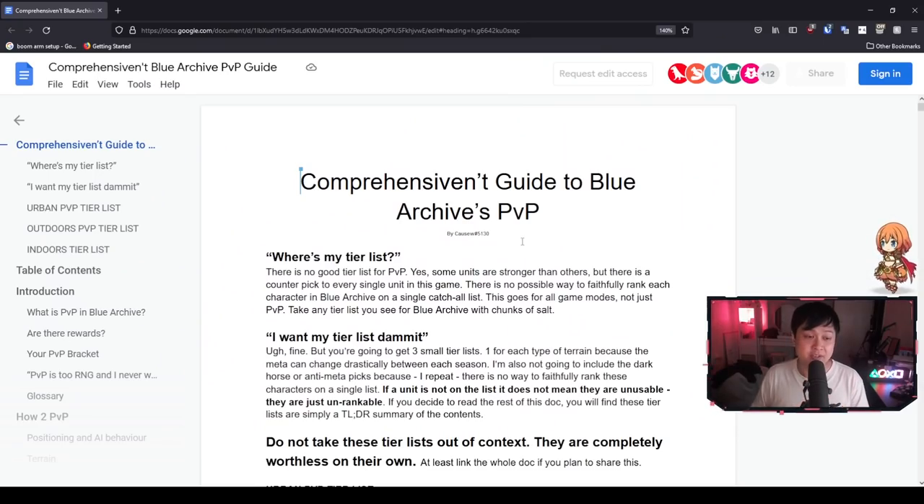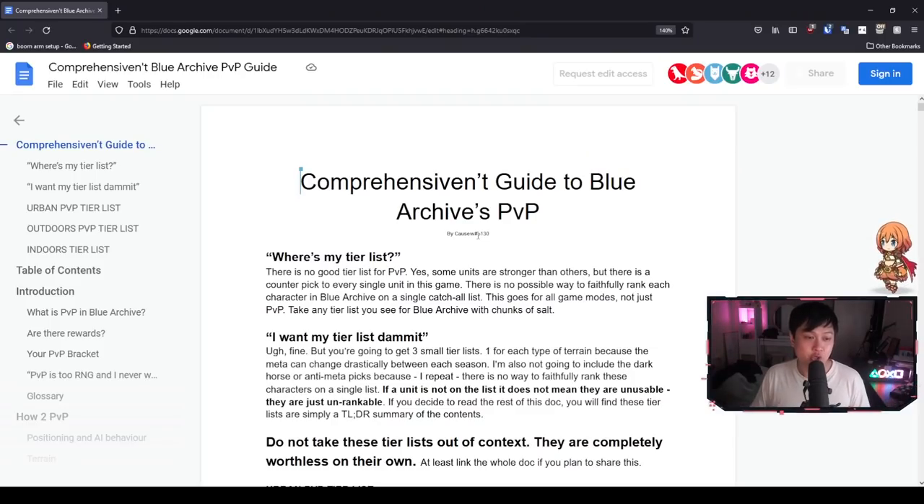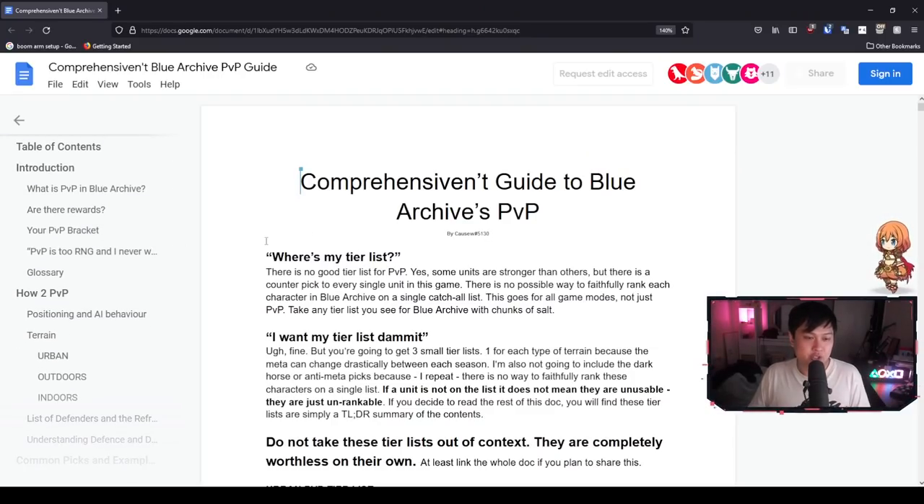What I have here is a document by Cause W — I'm so sorry for butchering your name — but shout out to them for this document because it is exceptionally helpful. I kind of want to go through this document in my own structure, because especially if you have played games like this before — like Princess Connect — there are a lot of questions that can be answered very, very early on.